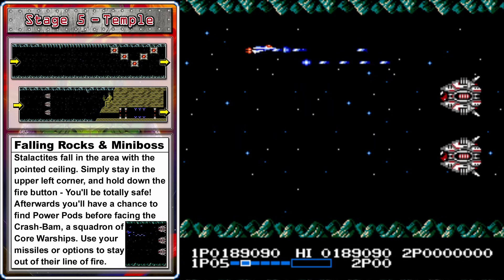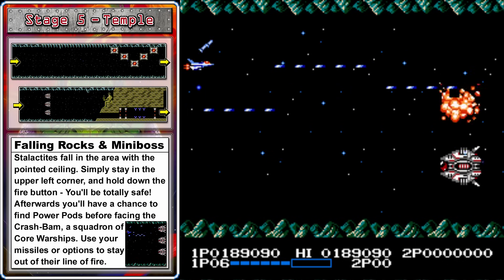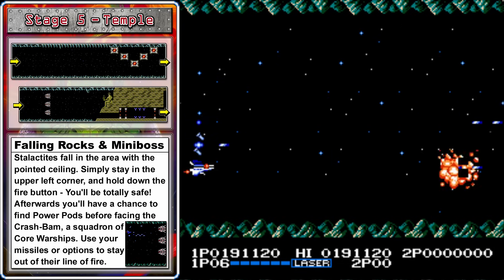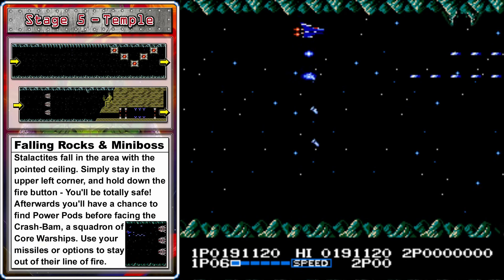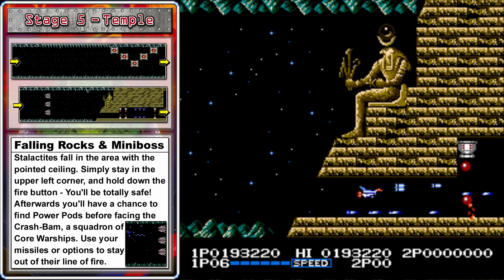This is a mini-boss, and I like to start at the top and then position my options so that it can hit the top ship. Then I can position my ship in a place that's safe to take out the one in the middle, and I can do the same for the final ship — that's a very safe way to deal with those guys. Be aware that they will sometimes launch orange cannonballs that you can shoot to get power-ups.